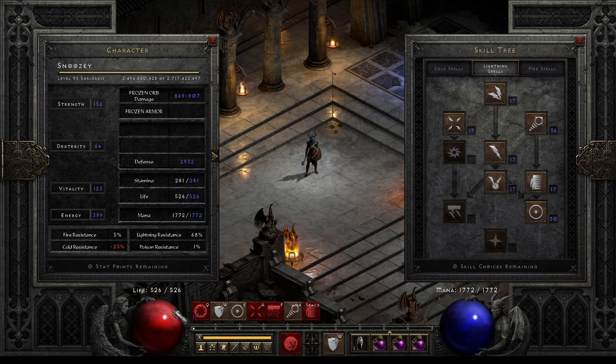This lets you get away, especially early ladder, with not having to worry about your resistances as much. You just have to be incredibly careful that you have enough health to survive one shots and stuff like that, especially with cold. Cold can be kind of scary because of cold enchanted — if you get a group of three of them and they all pop at the same time, that can do a lot of damage to you.